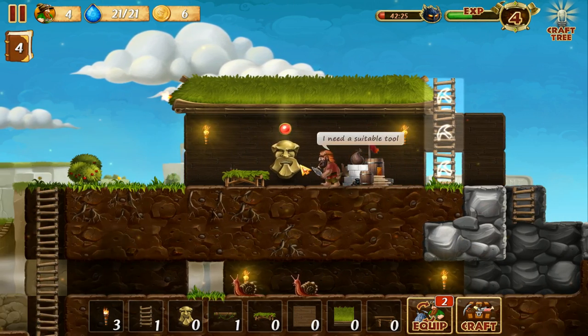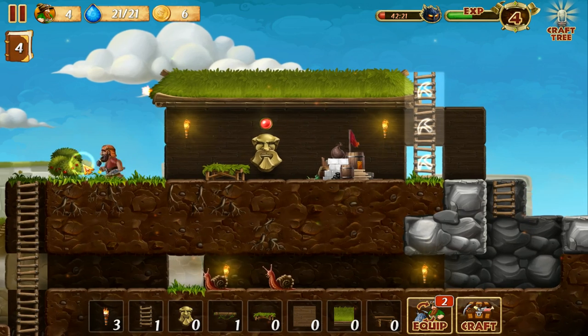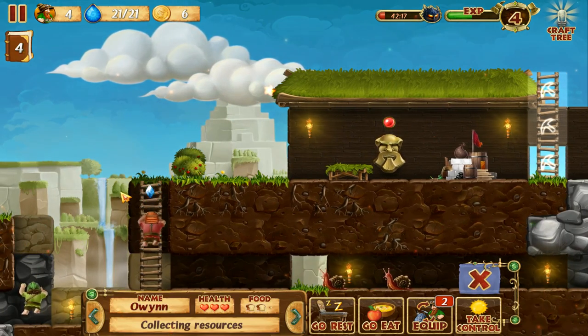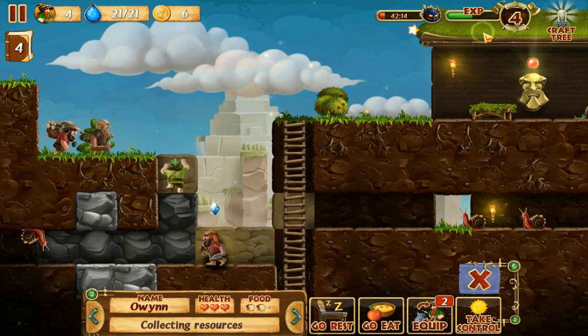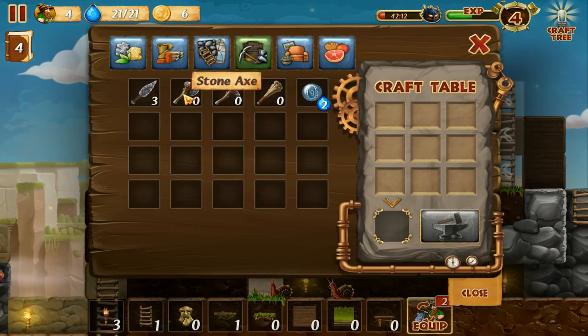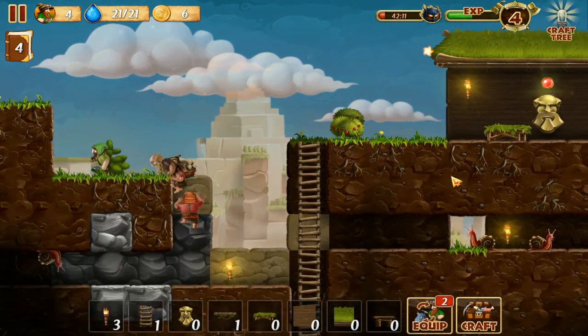I need a suitable tool. Also your dwarves need tools and I think he's pretty tool-less — our little friend Owen. Owen has no real tools, he needs a pickaxe. So let's build a pickaxe. A stone pickaxe takes three wood and two stone — I don't have that, I can't afford it.